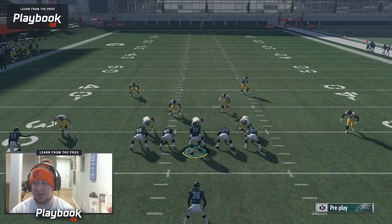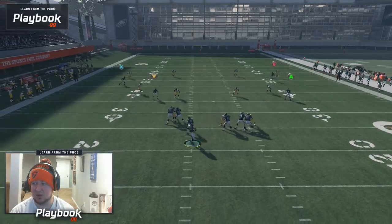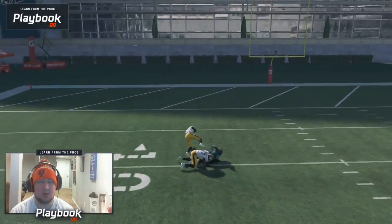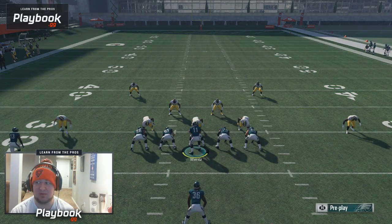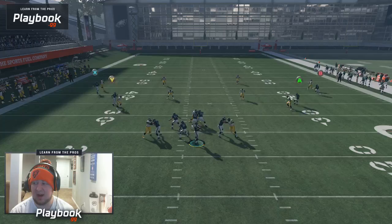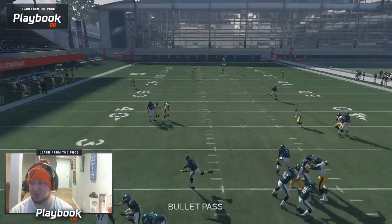You could run this to either side. Here's an example of if you have the post on the wide side going to the short side — you could try to fit this post over the top, and it'll work just the same on the other side. I prefer to throw it to the wide side of the field just because it's more room to fit that throw over the top of the safety. When you run it this way, you just have less field, less room for air. It's not that the throw can't be made, but it's just a tougher throw to make.